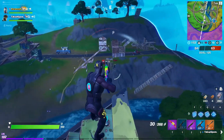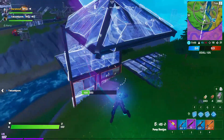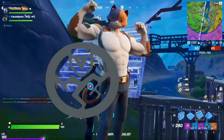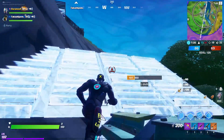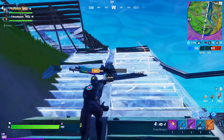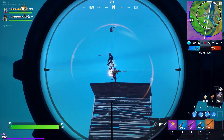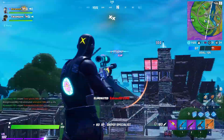Moving on to the Meowscles skin — it's a very creative skin and a cool concept, and I do like how it turned out. I had to go with the Ghost edit style for Meowscles. I love the golden eyes, they look like stars, and I love the blue jeans. The back bling was pretty cool as well — it's a very unique color scheme. The black and red one — we have too many black and red color schemes in the game, so I just had to go with something different this time. Overall, Meowscles Ghost style is very clean and I'm glad I chose it.